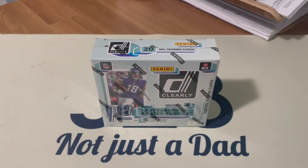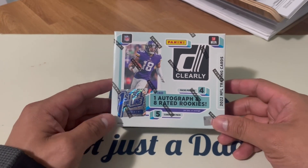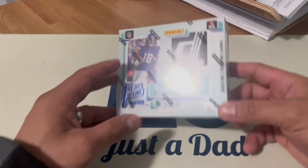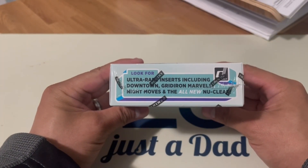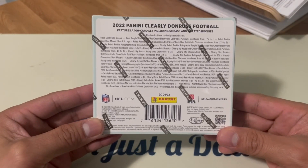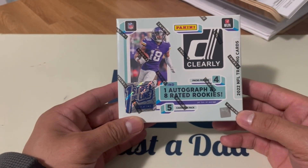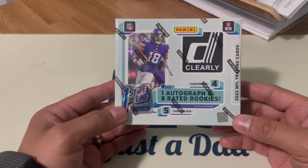Welcome back to another video from JE3, Not Just a Dad. Today we'll be opening Donruss Clarity 2022 Football — this is my first off the line, got it through the Panini website via a cheap Dutch auction. We'll be looking for ultra rare inserts including Downtown Gridiron, Marbles, Night Moves, and the all-new Nuclear. You're gonna get one autograph, eight rated rookies, four packs per box, five cards per pack.